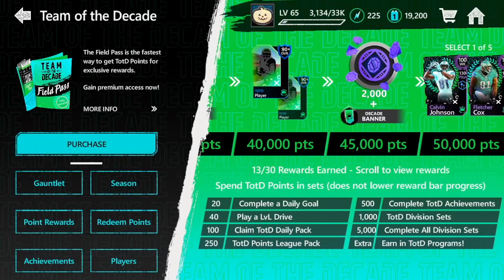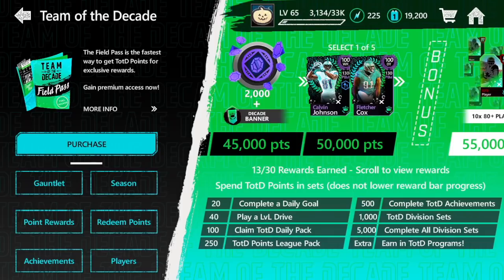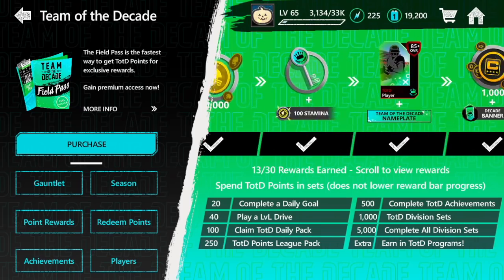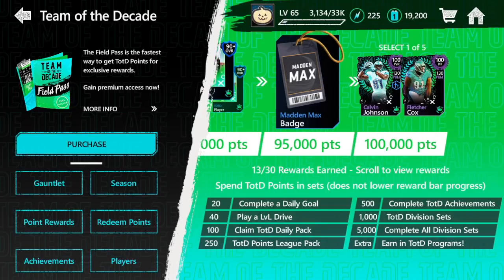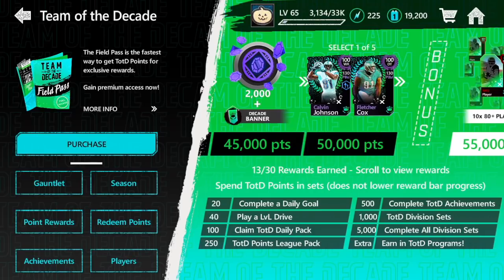The field pass is $30 in the store. I bought it yesterday and I gave away a field pass on stream, which was really fun. The field pass is going to start you off with 10k points — it's already going to get you a fifth of the way to this player. It gives you five times or four times what you normally get in season mode and gauntlet too. It basically gives you a huge head start, and if you get the field pass and grind season, you will be able to get up to 100k. Season actually has some really good rewards — they've definitely upped the rewards recently.